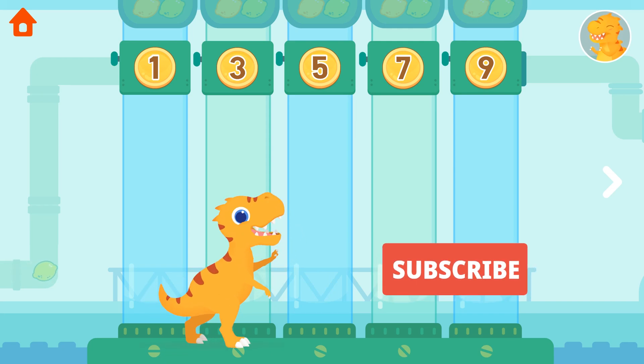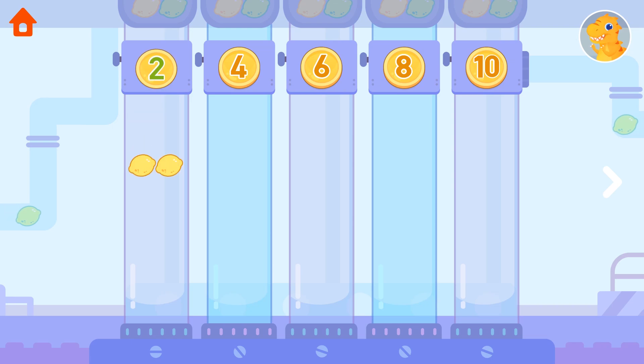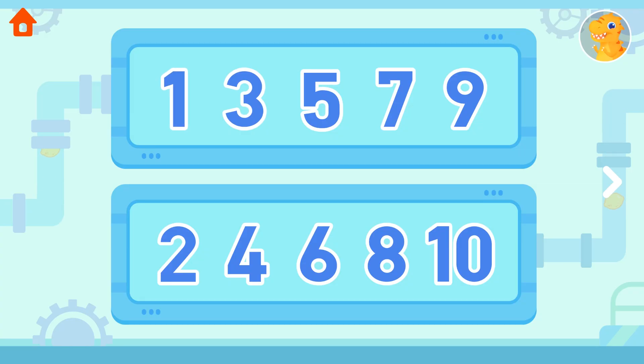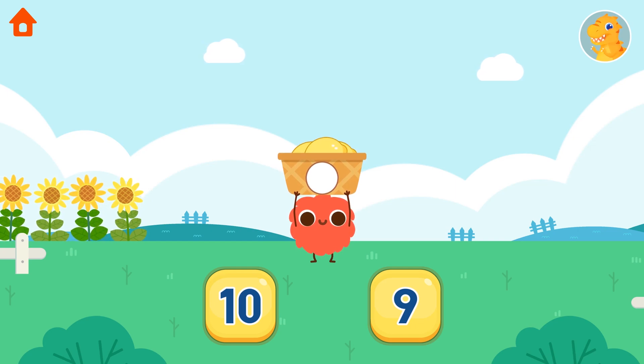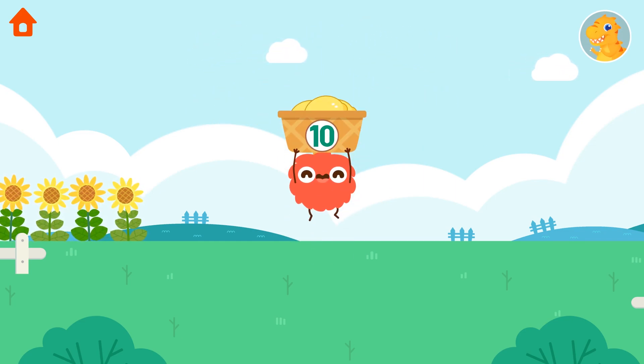Tap the number to see what will happen. One, three, five, seven, nine are odd numbers. Two, four, six, eight, ten are even numbers. Remember these odd and even numbers and be ready to practice. Which one is an even number? Tap it! Well done!